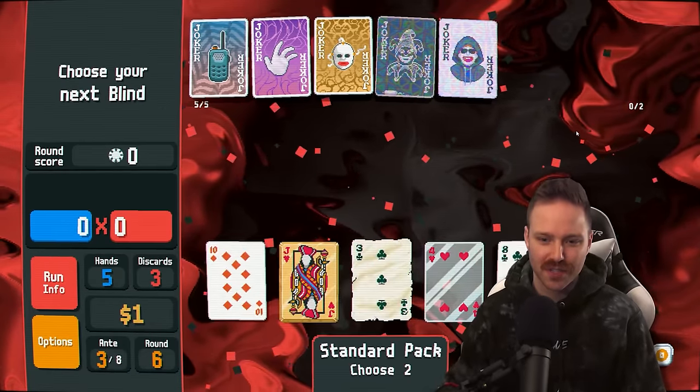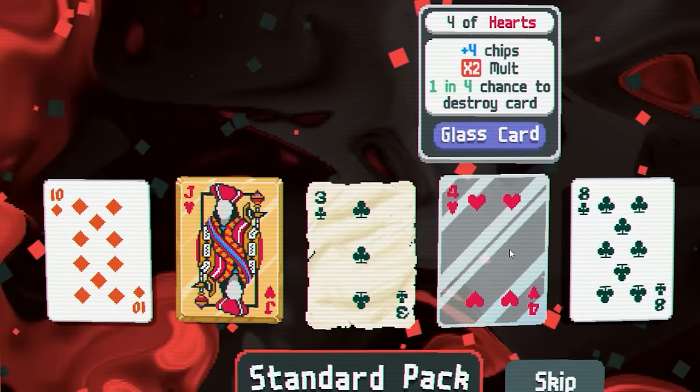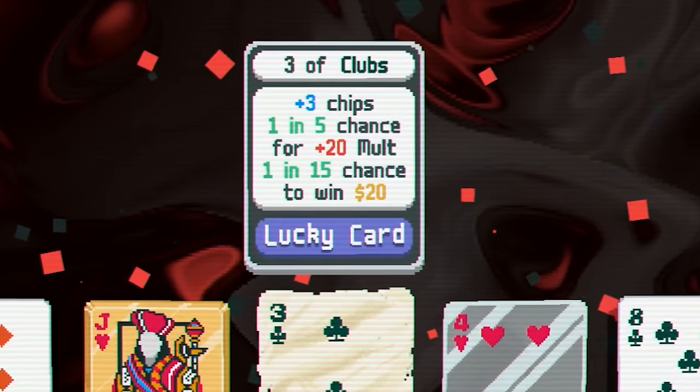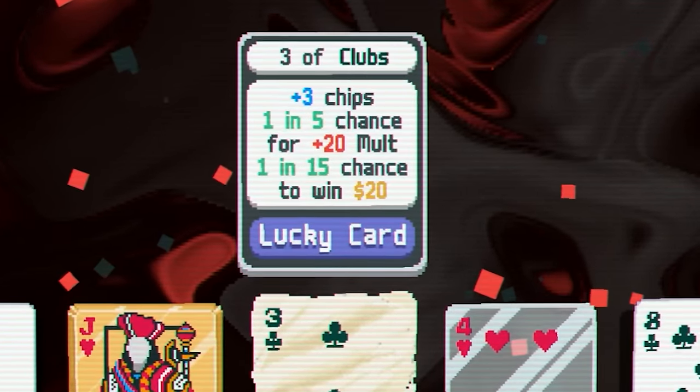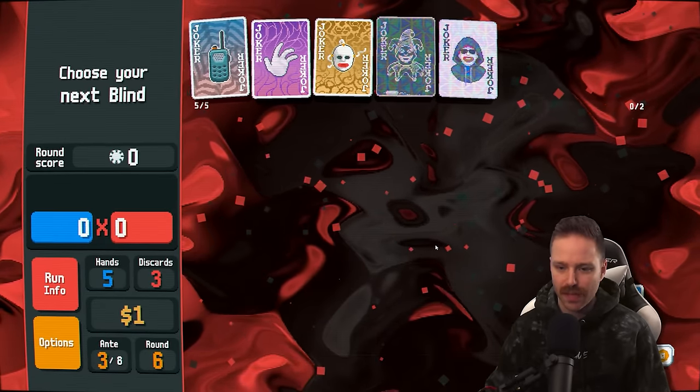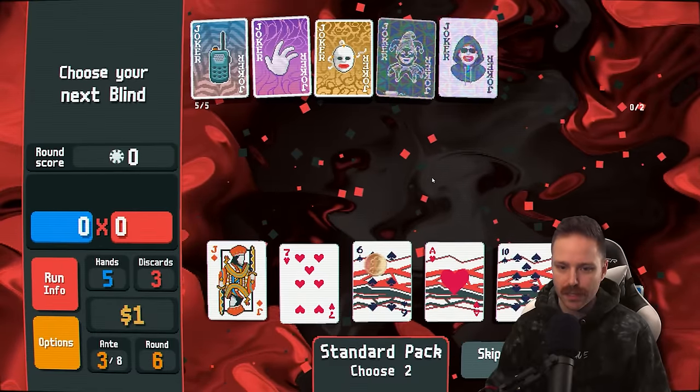That's a red four — it's a glass card though, gives you times two mult. This three is a lucky card: one in five chance for plus 20 mult, one in 15 chance to get 20 bucks. I'm going to go with the four. Oh, that's right — we get to pick two of them. I'll pick the 10 then. Double down — you've got to double down on that build.